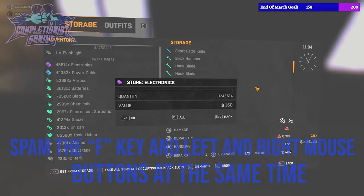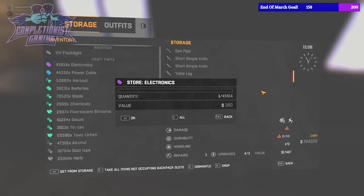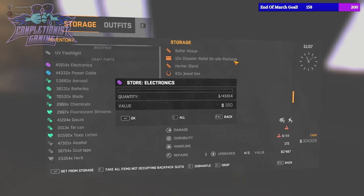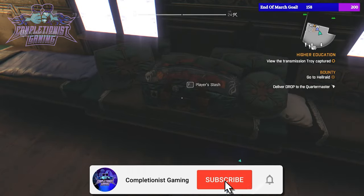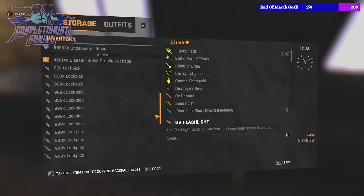When done properly, you can still scroll around in the background using the mouse wheel. What you'll want to do is hover over your largest amount item and then go and find your disaster relief on-site packages and select it once. Then select all, exit the player stash, and when you scroll down you should have duplicated that item.